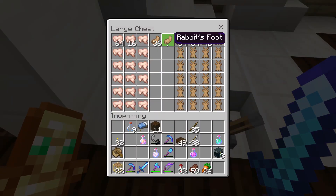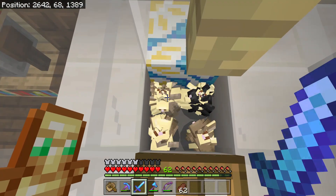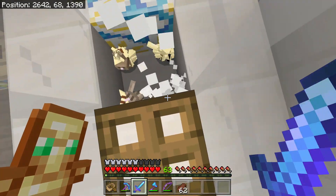Since honey blocks are one of the most fragile blocks in the game, you will want to push the rabbits above a block that you will have no chance of breaking with a sword. Just like that.